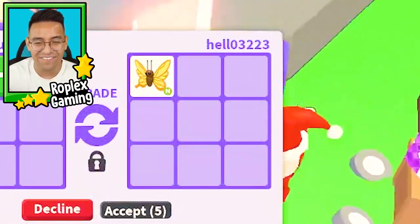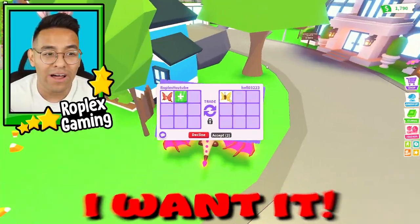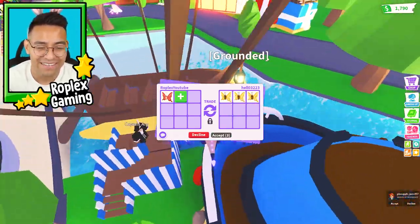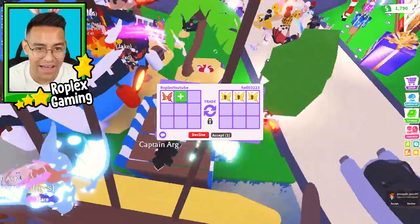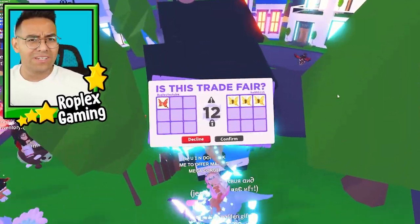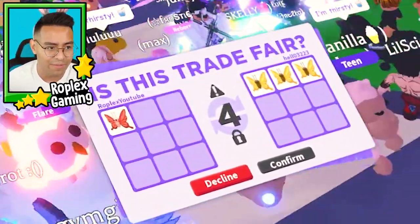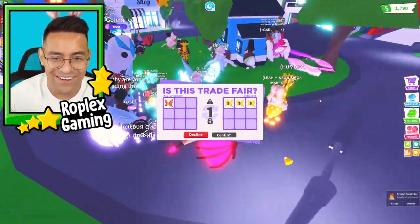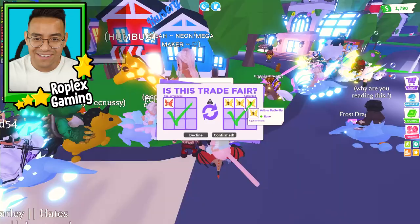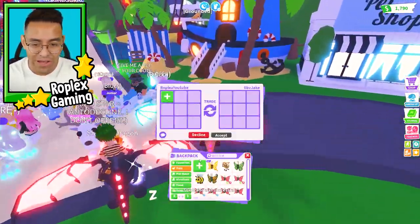Oh, this person already has a neon butterfly! I want it — how did they already get it? It's because I didn't know this update was out, or else I would have had them all mega. Oh wait, I think the scarlet is only 900. Three butterflies for one? Heck yeah! Oh he did it! We just got three yellow butterflies — that was a win!